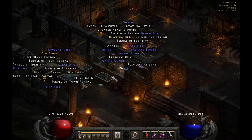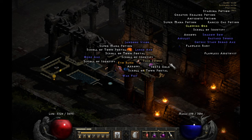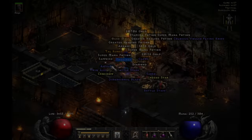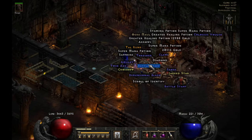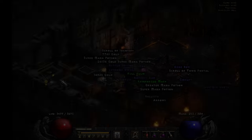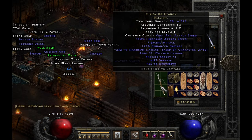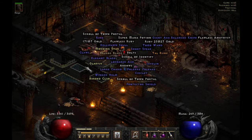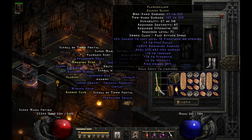On run 54, found a unique ring. On run 57, we got a unique Ogre Maul. On run 62, we found a Ballista — the roll is actually pretty good, it's a 197, 200 max I believe. On run 65, we got a unique Balrog Blade. I'm not sure if anyone actually uses this, maybe for the mercenary.